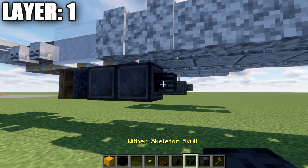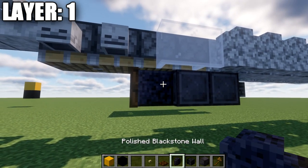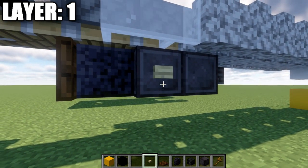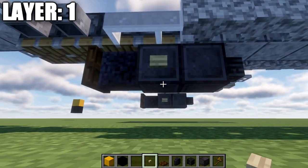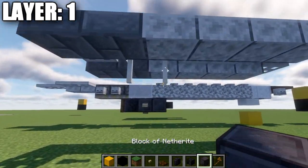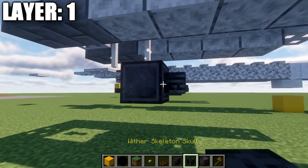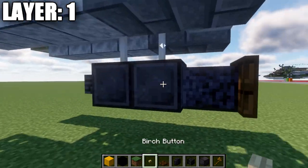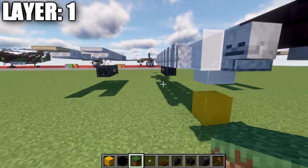Place down a wither skeleton skull coming off the block of netherite toward the front, then a block of netherite going back — a total of two blocks of netherite — a polished blackstone wall, and then a dark oak trapdoor closed against the side of the wall. Place a birchwood button on the side of the last block of netherite, and also a birchwood button on the bottom. That does it for that bomb.